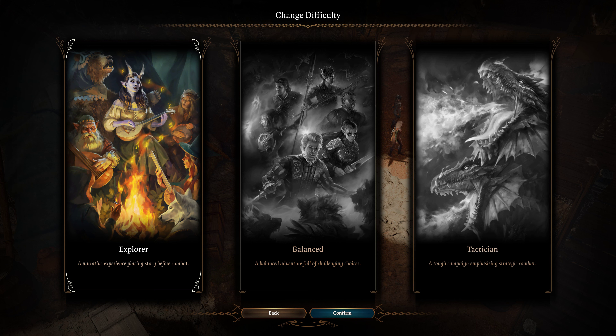Explorer is the easiest one, designed for players who want to focus on the game's narrative and story beats. In this mode, allies are harder to kill, players receive a 20% discount on trader prices, and characters start with a +2 proficiency bonus.